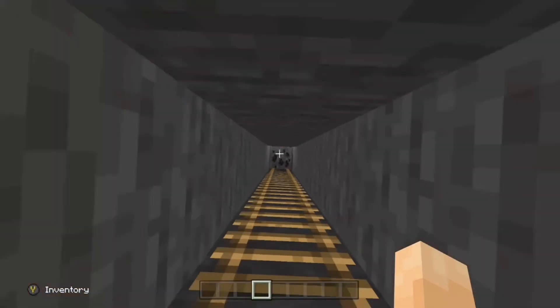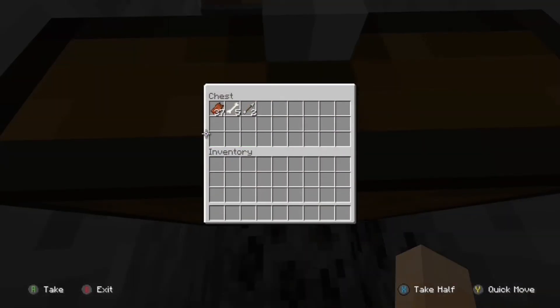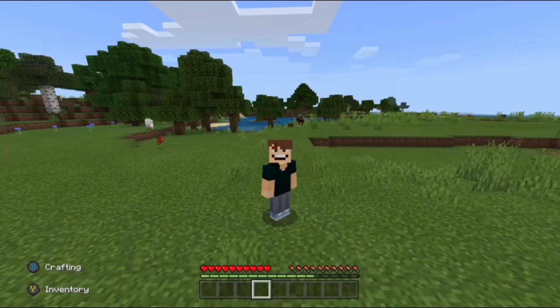To get everything from the chest, just go down the hole and you can open it and take anything out that you'd like. If you enjoyed this video, then consider dropping a like — it really does help out a lot. And if you want to see more of my videos, then subscribe. Thanks for watching.